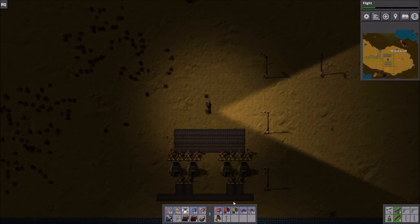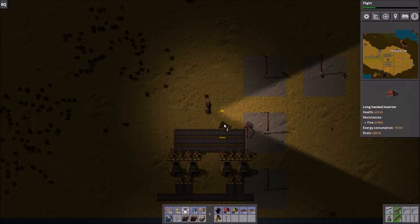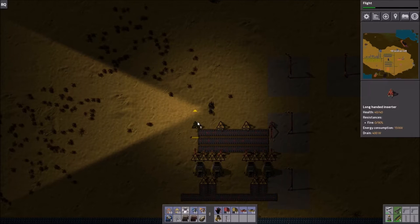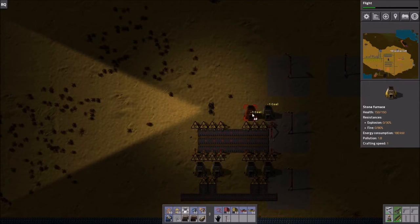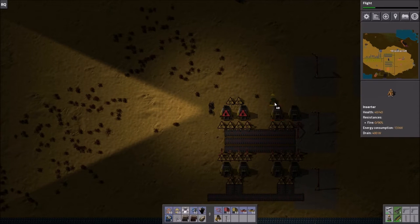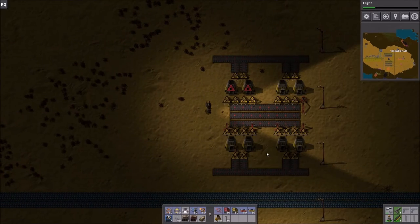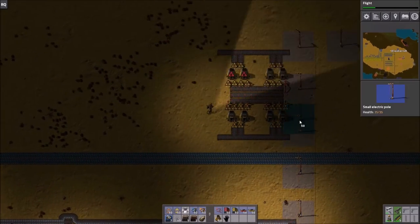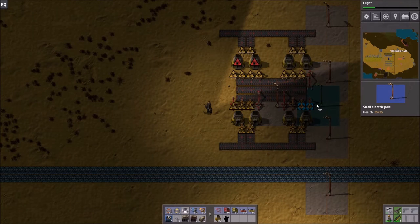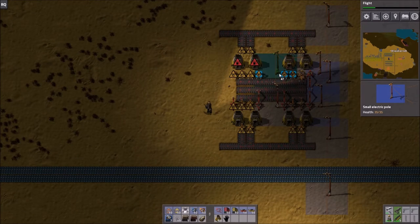So when you're all done, it'll look very similar to this — with the three belts and long-handed inserters feeding coal from the center belt. Now we just supply it with power, which is fairly easy. Since you have this two-wide gap here, getting power to everything should not be any issue.